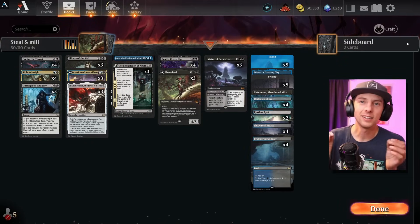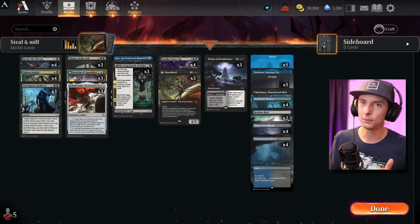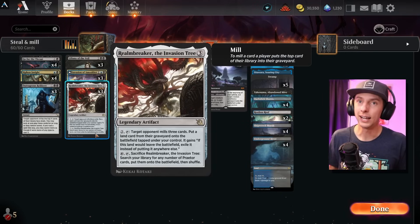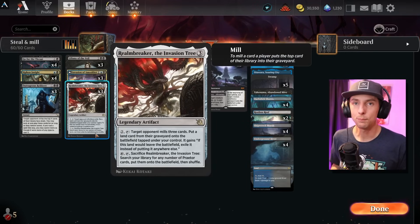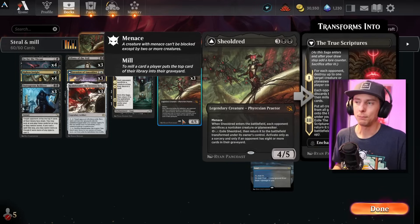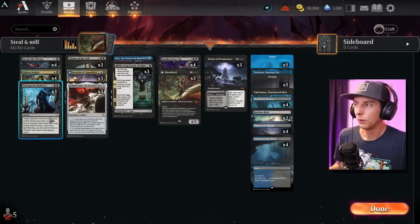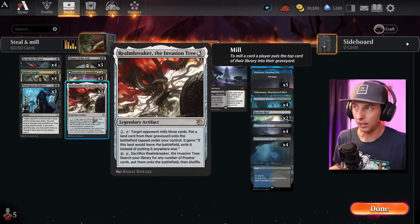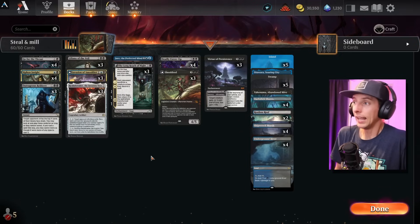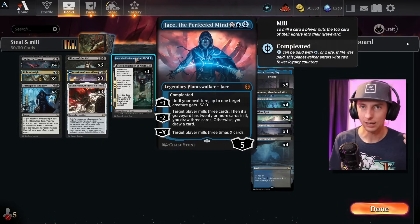We finally made it into mythic guys, and we did it with style with this steal-and-mill deck. The way this thing works, you can either steal your opponent's deck and use it against them, or just mill them outright. It all starts with Realm Breaker, which ramps us up by stealing the opponent's lands while consistently milling them out. Then we win by playing Shielded to steal their entire graveyard, or hitting a big Outrageous Robbery since we're ramping with Realm Breaker. And if we're close to milling them out in a drawn-out control battle, we've got a single Jace that can end the game on the spot.